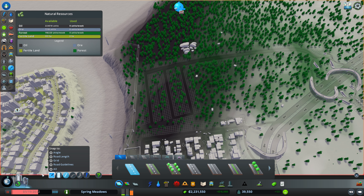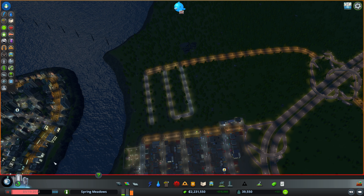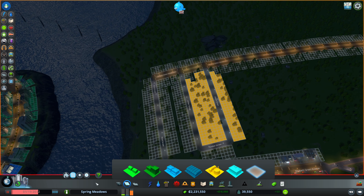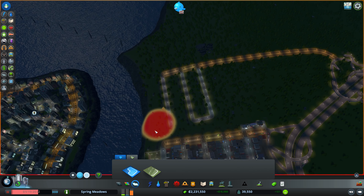I want to kind of explore this, figure it out, and not just go all out at once and overwhelm the city. So let's put down some industry. I think we can do this first, then I'll add the district. Let's make an oil district.